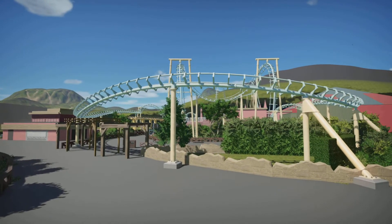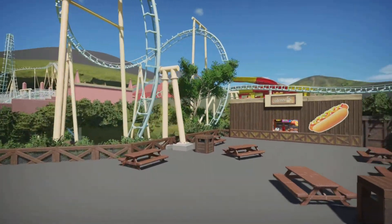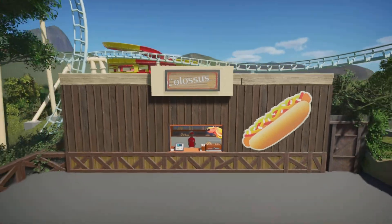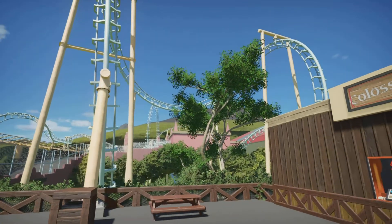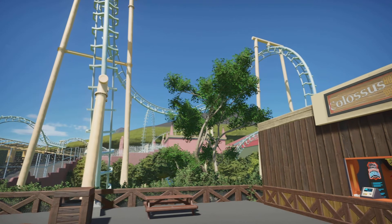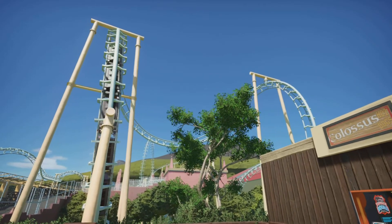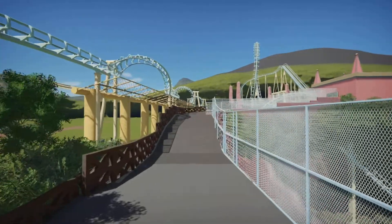We'll walk up this way to where we have Colossus. We've got the little Colossus Hot Dogs stall over there, a little seating area, and obviously a very good viewpoint for the coaster as it comes around. Let's just have a look... I love that view. Then we'll continue on and go up the hill.